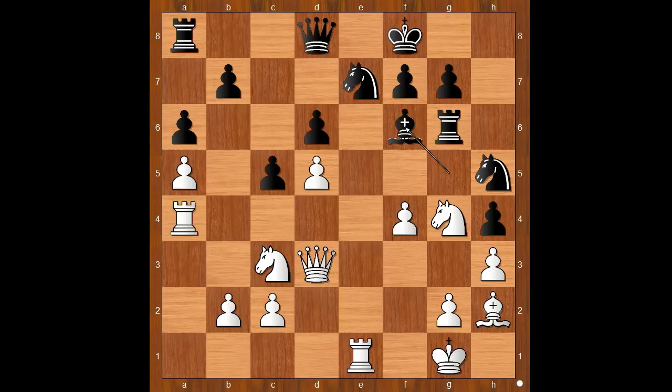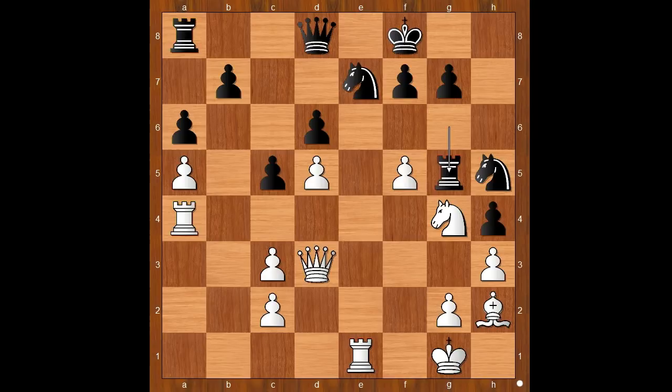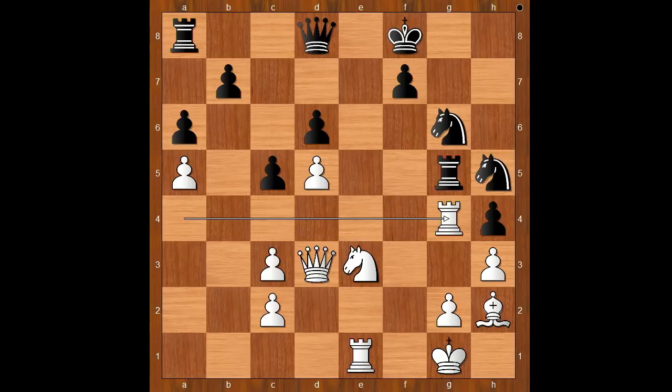Bishop to f6, f5 attacking the rook, bishop takes on c3, b takes on c3, rook to g5, threatening to take the pawn on f5. Knight to e3, g6, f takes on g6, knight takes on g6, rook to g4, offering to trade the rooks — and that is the best black rook. Knight to g3, bishop takes on g6, bishop takes on g6, h takes on g6. It is white to move.